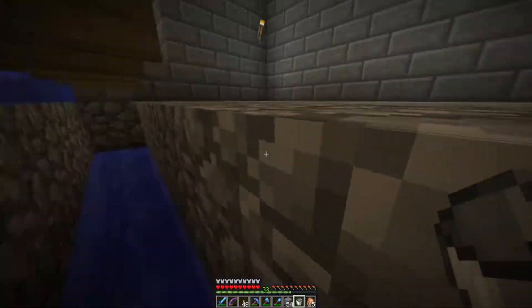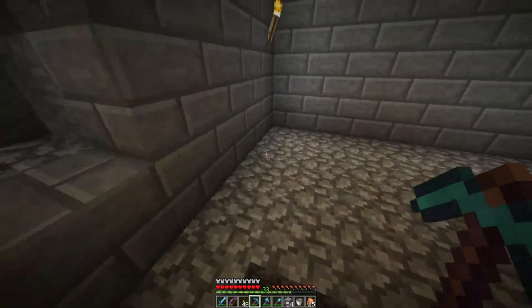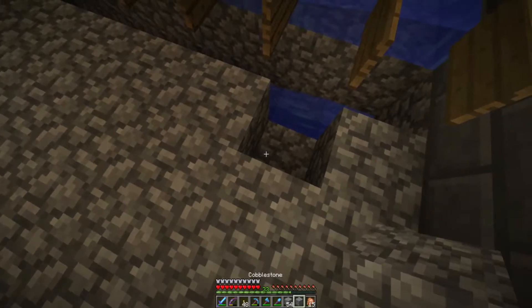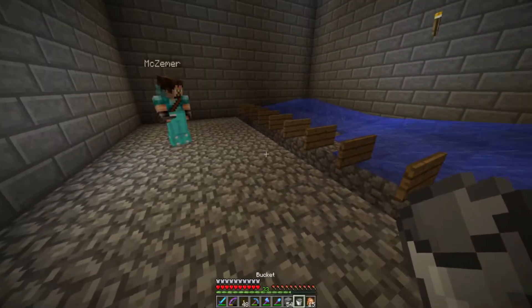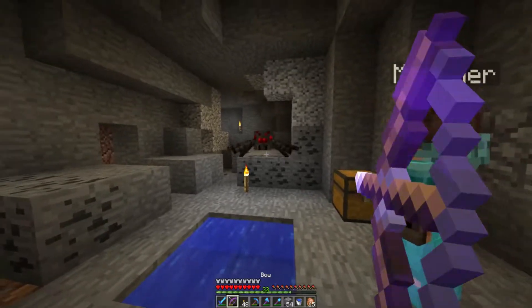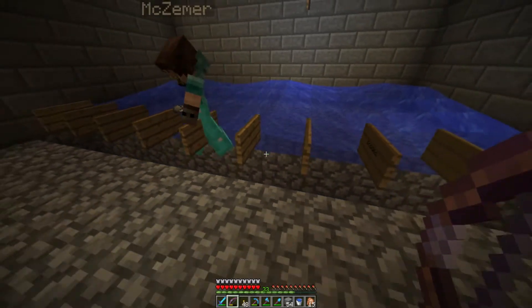Oh I fell in! I'm throwing you an ender pearl. No no no, you're breaking it! That's all right, I'll fix it. Nothing happened — you didn't see that. We have a spider down here. The signs keep the water from flowing over the edge, yeah.